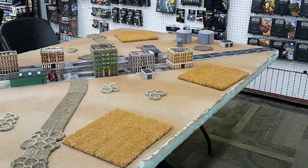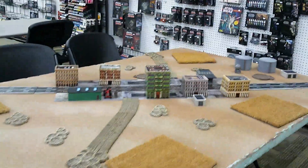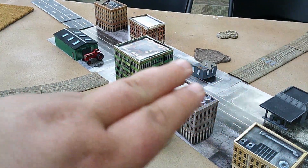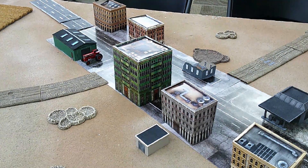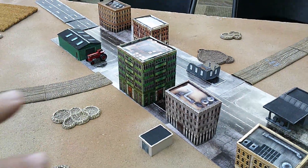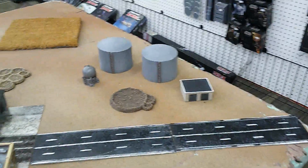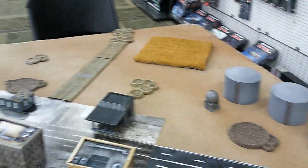The board is set up close to what I remember from overseas: a main MSR going across the board with shorter buildings next to the MSR like garages and gas stations, taller buildings further out, and mud huts in the distance. We put down a refinery and some crop fields for extra cover.